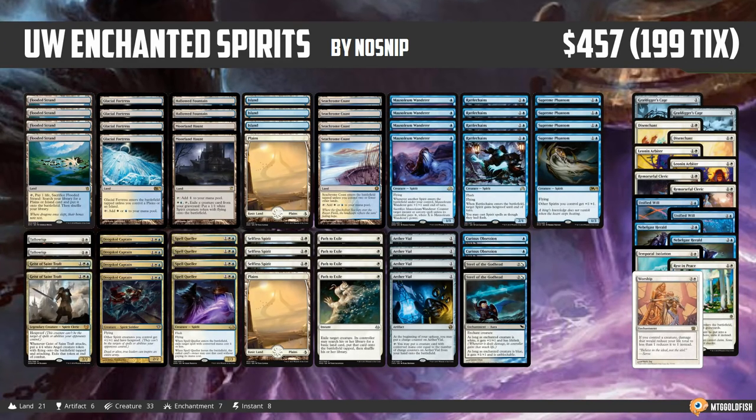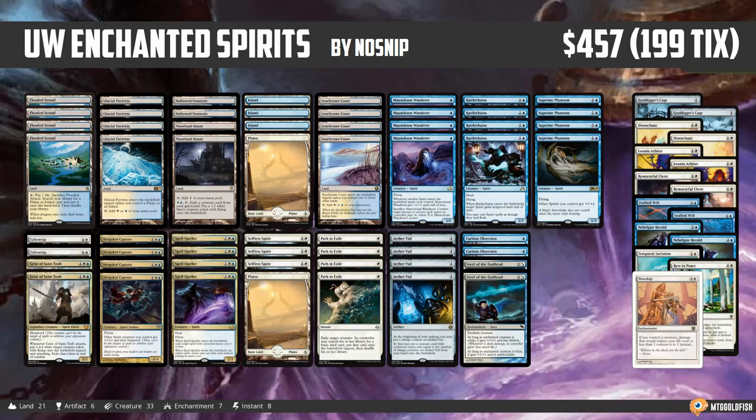If you'd like your own deck considered for a future edition of Fishbowl Thursday, make sure to leave a link in the comments, or you can email me at saffronolive@mtggoldfish.com. Anyway, let's talk Blue, White, Enchanted Spirits for modern.